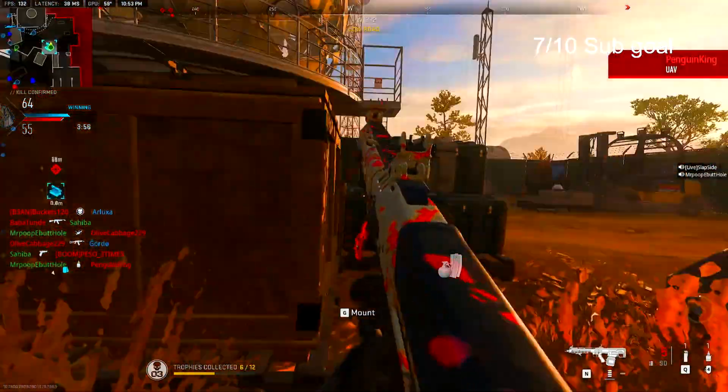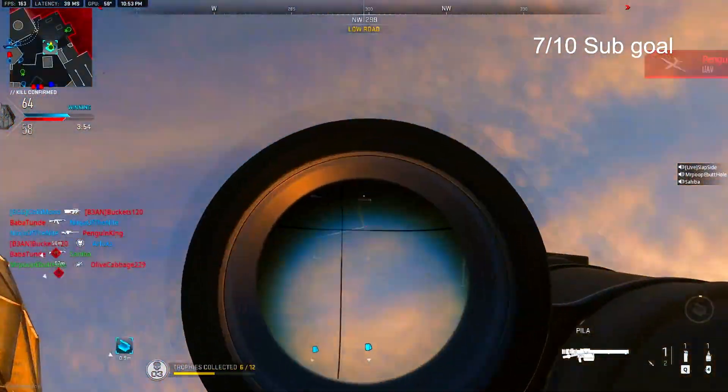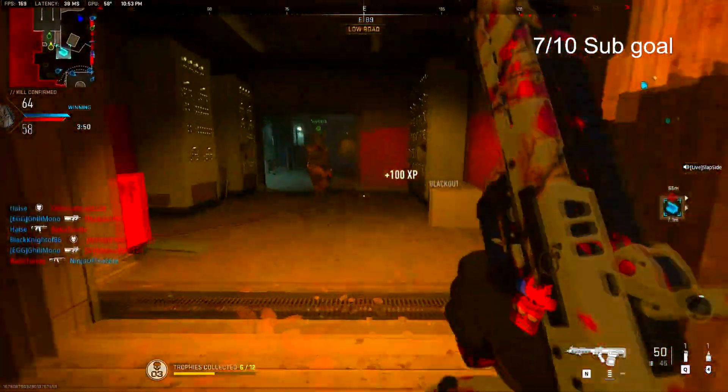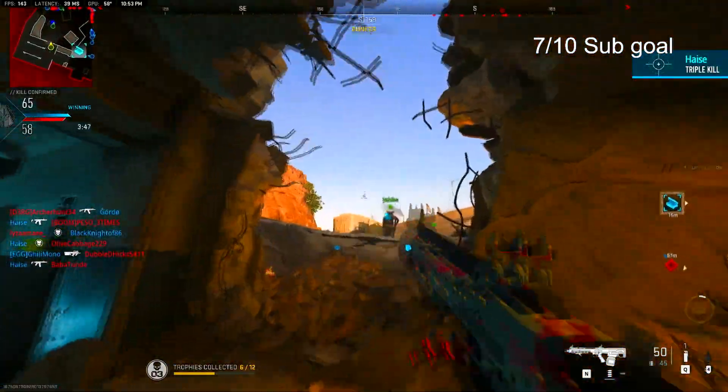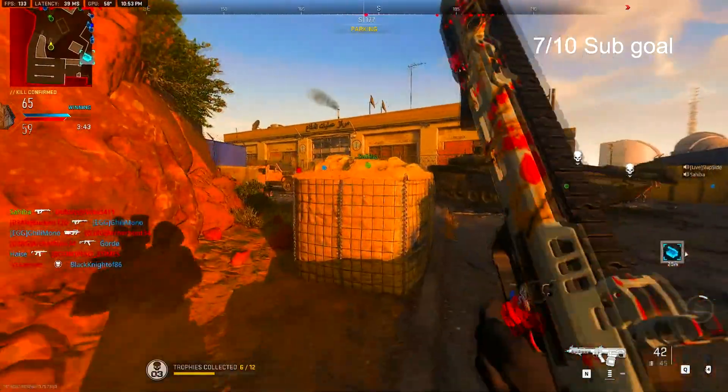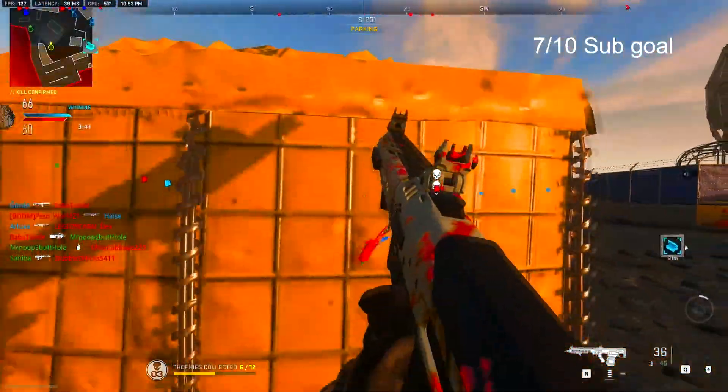Yeah, I think I'm scared in this situation right here so I really need some ammo. See how I use the Pila to take down the UAV, give them no chance to know where I'm at. A UAV can just kill your streak, so you've got to be really aware of the UAVs in the air. Just be a really aware person — it's all about map awareness.